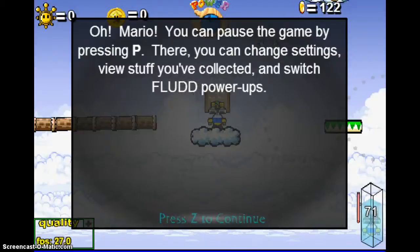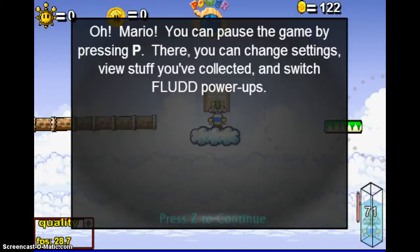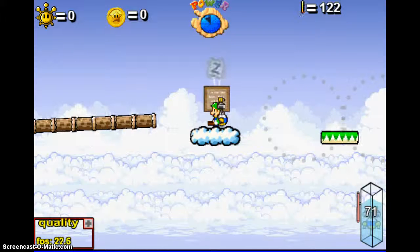Game Week will be ending next week because that would be the end of the week. In a week from now it will be over, and I'll probably be back in school by then. Oh — you can press P to pause the game. You can change the settings, view stuff you've collected, and switch FLUDD power-ups. Flood — this is new. This looks cool!